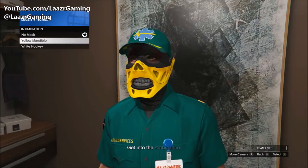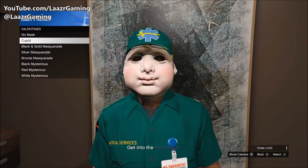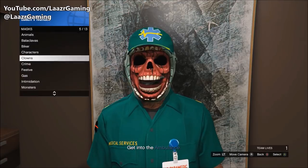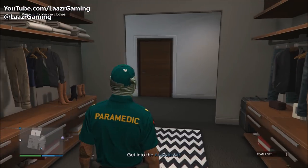Instead, what it will allow you to do is apply a mask over the outfit. Simply go ahead and select any mask you'd like. I ended up going for a green Halloween skull mask, which I think looks pretty good with the paramedic outfit.